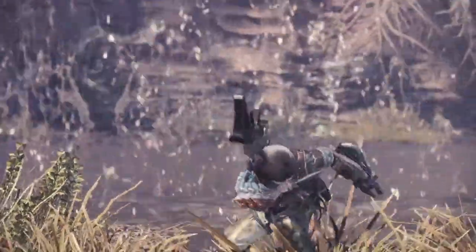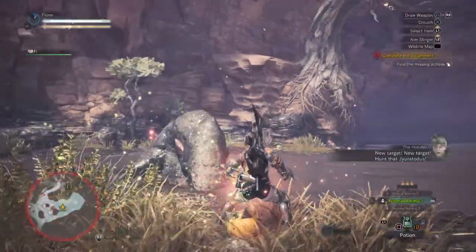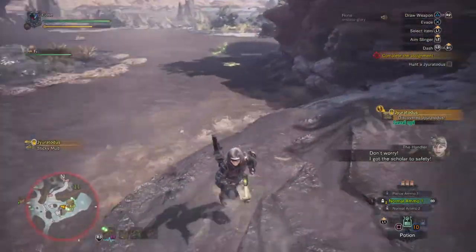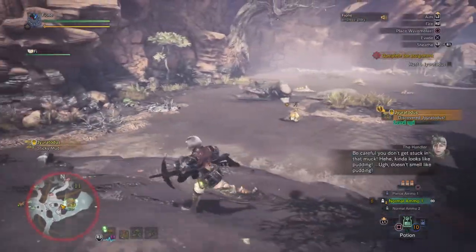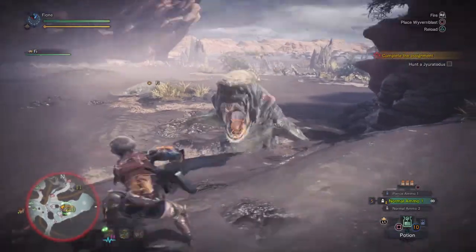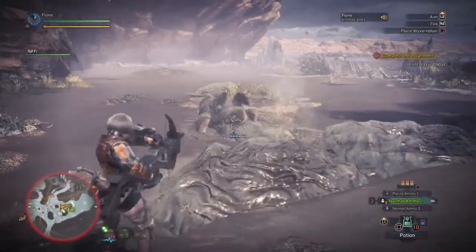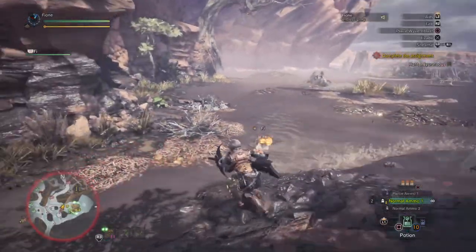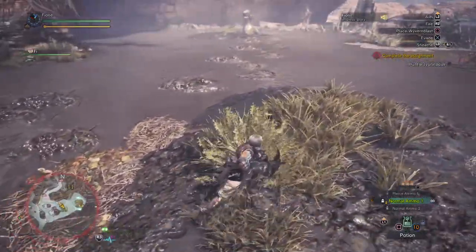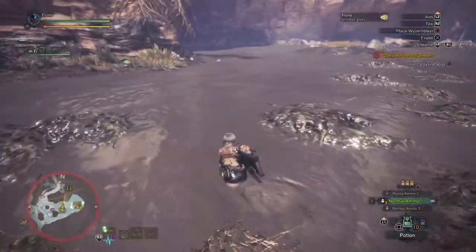We have to learn how to do that. New target — hunt that Jyuratodus. Proceed with caution. How do we kill this thing? That attack is similar to the mud that the Baroth threw at us. I don't know how to approach this guy.